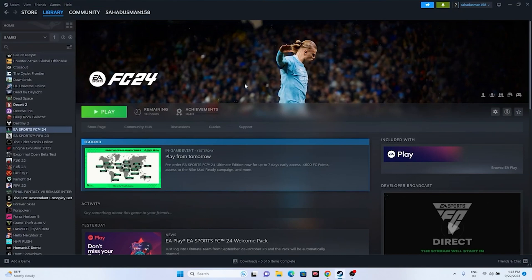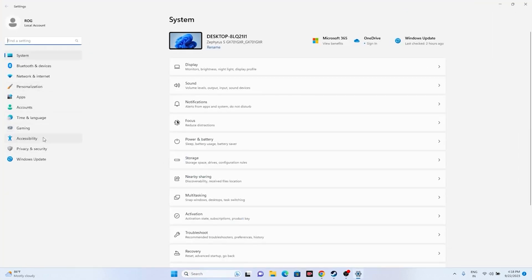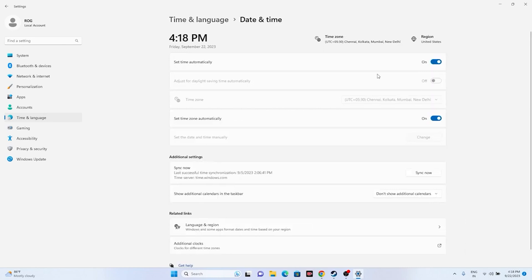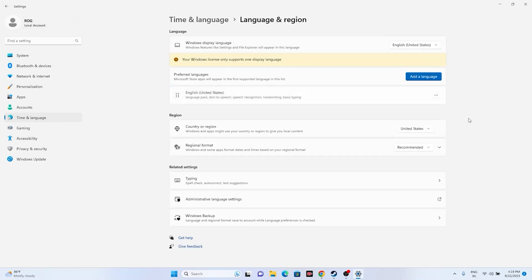The next step is to make sure the date, time, and region are correct. Go to Settings, then Time & Language, then Date & Time. Make sure the time and date are correct, click Sync Now, and ensure 'Set time zone automatically' is turned on. Then go back to Language & Region and select your correct region — for example, United States if you're in the US.